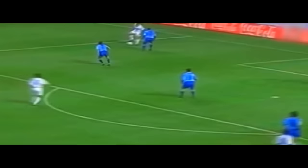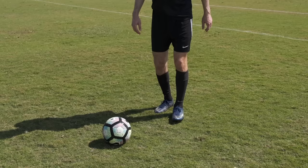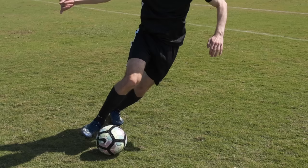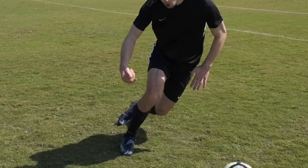Ronaldo Phenomeno. When you're facing a defender on the wing, use the underside of your foot to pull the ball back toward your other foot. Then, use the inside of that foot to hit the ball in front of you. And finally, use your original foot to push the ball past the defender.